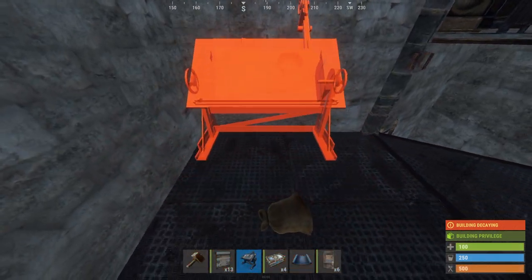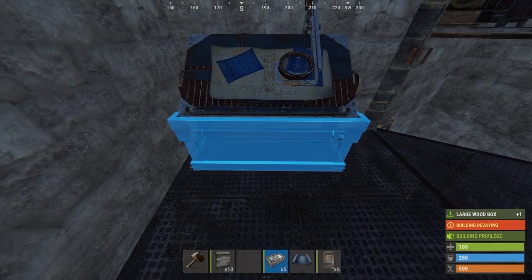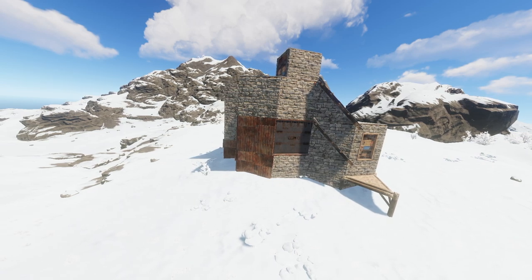Now that the most important parts are done, we can find a permanent spot for a research bench in the corner and a large box right underneath it. So far the base should look exactly like this.